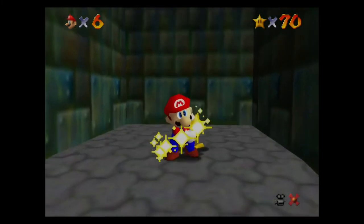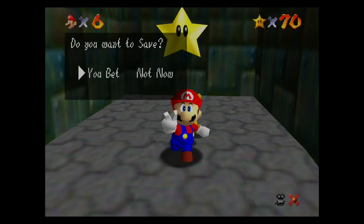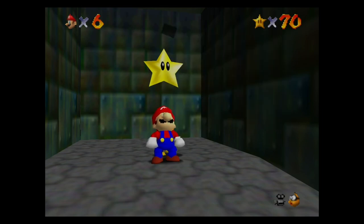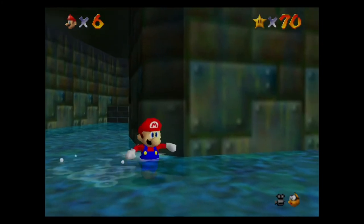And with that we have star number 70. The next episode we're going to go ahead and take on Bowser. The game says: 'You found 70 power stars — the mystery of the endless stairs is solved thanks to you, and is Bowser ever upset. Now on to the final bout.' Hope you guys enjoyed and I'll see you guys next time, bye!